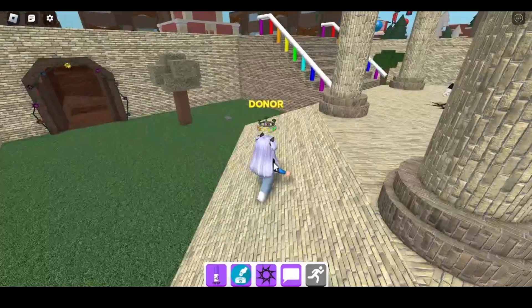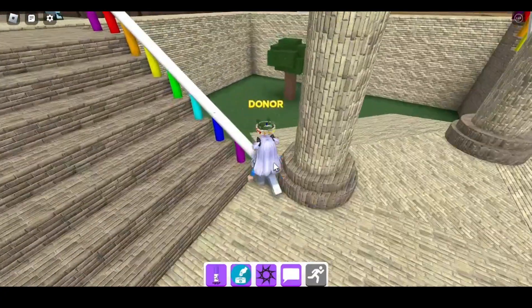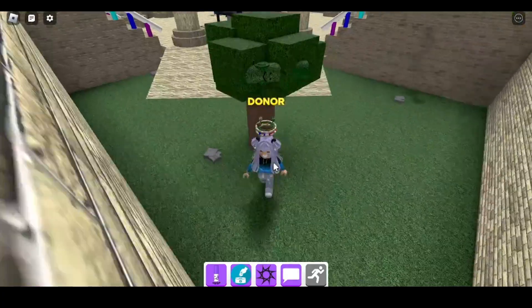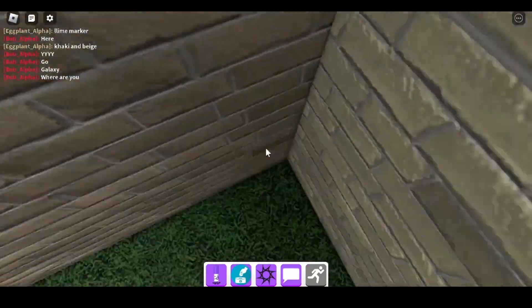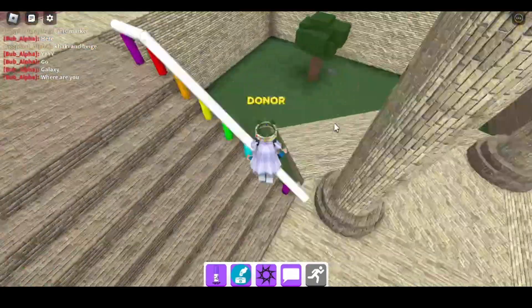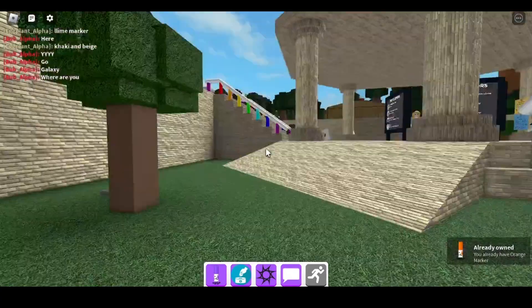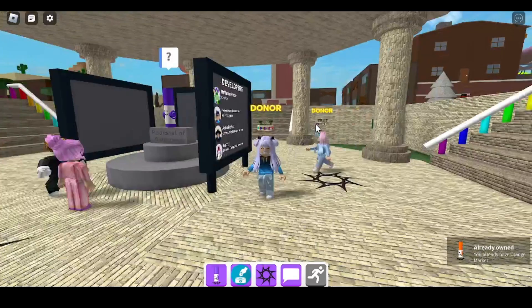And then camo marker is up on the trees, up here. And then you should get the halo.